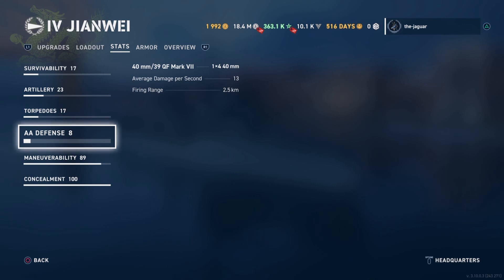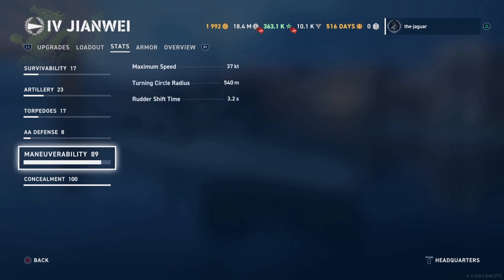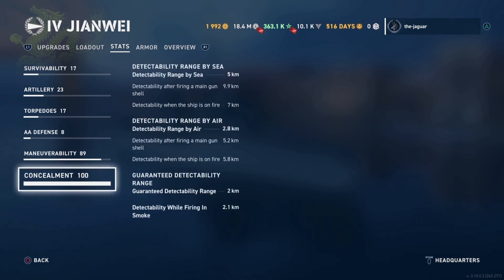Here are your AA defenses. Maneuverability is pretty good at 37 knots. Turning circle radius is 540 meters and rudder shift time is 3.2 seconds. Concealment is rated at 100, which is why I didn't select any camo. Detectability range by sea is 5 kilometers, and detectability range by air is 2.8 kilometers.